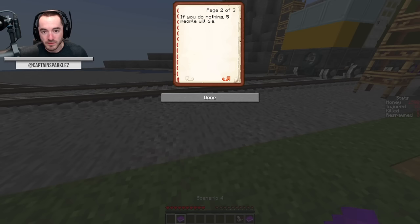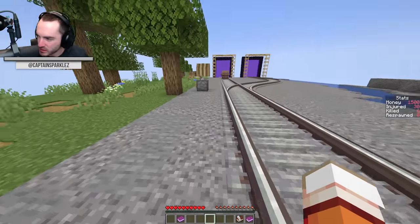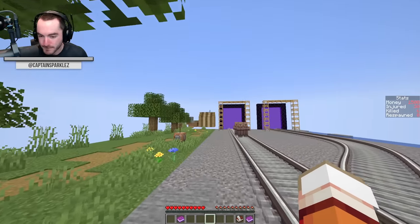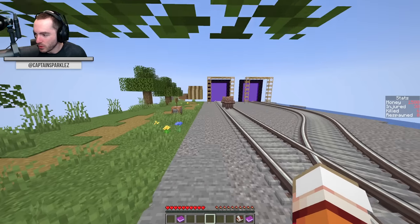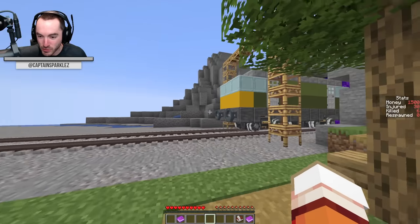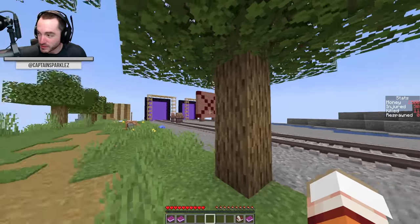Scenario four: if you do nothing, five people die. If you divert the train, some number between zero and twenty people will die. If I divert the train and twenty people die, I'm really on the hook for serious liability — they'll be like, you just diverted the train and instead of five people, twenty people died, and that's your fault. On the other hand, if I don't divert it'll be zero people — that's just how my life is. People have now just stopped watching because they're like, if he says liability one more time I am going to throw my phone at the nearest grouping of five people at a velocity equal to the force of them being hit by a train.